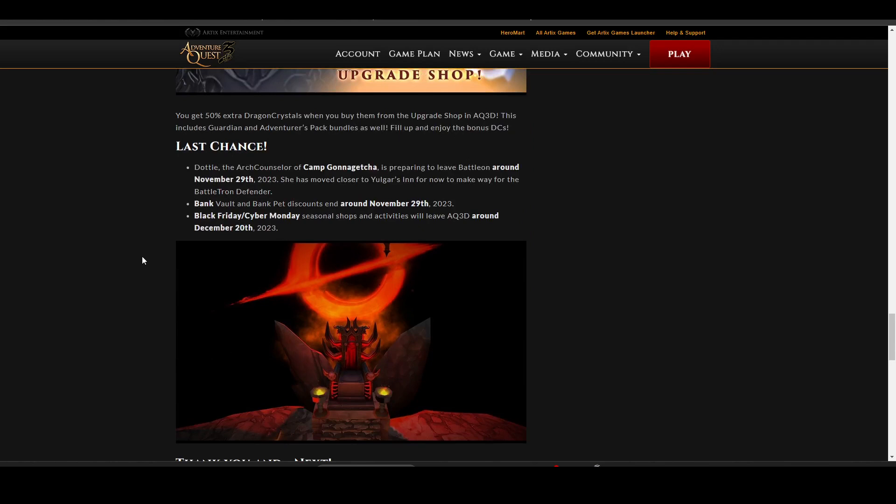On the last chance front, Dottie and the art counselor of Camp Gonnagetcha are preparing to leave BattleOn around November 29th, so that gives you about seven days. If you have not gotten all your stuff or participated in the Camp Gonnagetcha event, this will be the time to do it — this week and about three days of next week. The vault and pet discount also ends around the 29th, and the Black Friday and Cyber Monday seasonal shop and activities will leave around December 20th, 2023.